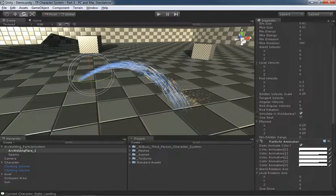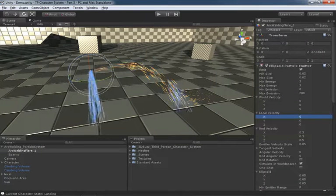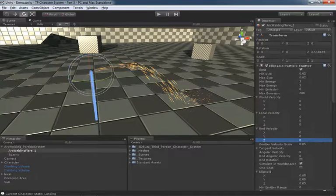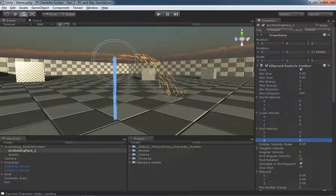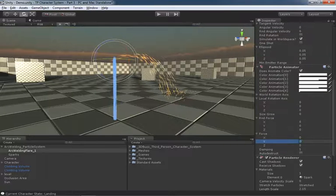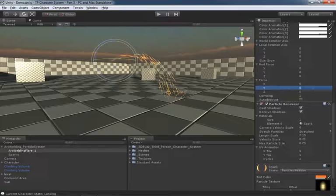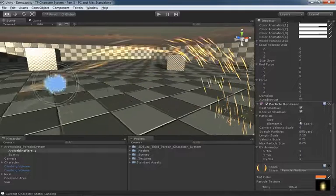Next we need to fix the motion. I'll start by taking the local velocity and setting it to zero, then set random velocity to zero as well. Now the particles are falling because of a force, so let's set that to zero too. The particles seem to disappear because we're using stretched particles that queue off velocity — with no velocity, we take stretch and set it back to billboard, and now we get a little puff of particles.